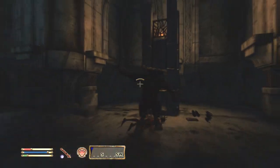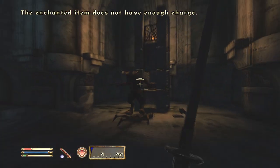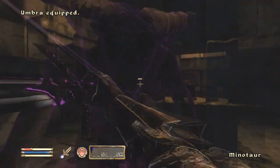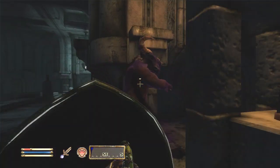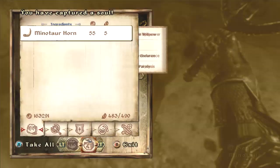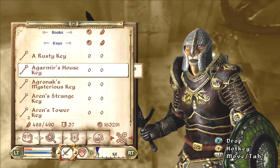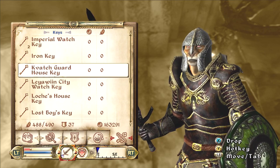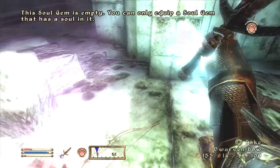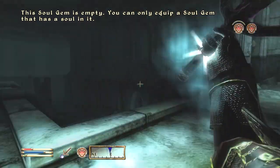This sword is a good one for early game, but I don't think it's very good for late game. The character I used it on has a really good blade skill, but his damage with it just wasn't up to par with something like a Daedric Claymore. If you take a Daedric Claymore and enchant it with a sigil stone, the Akaviri Warblade just can't match that. I definitely prefer using a Daedric Claymore over something like this.